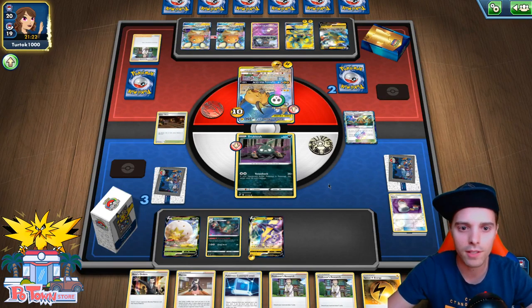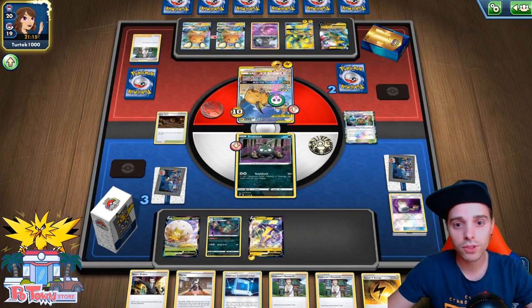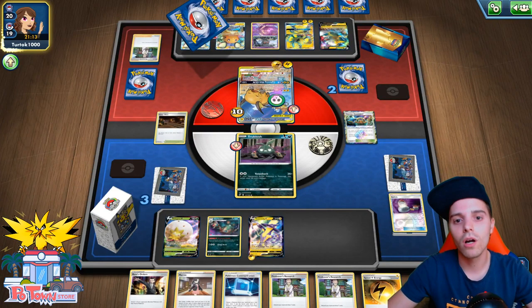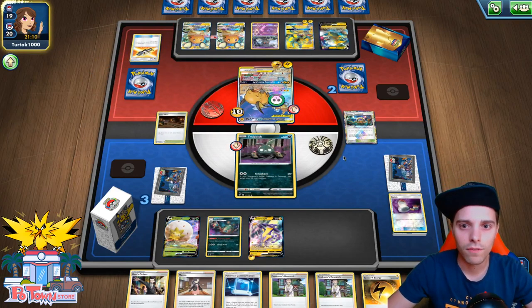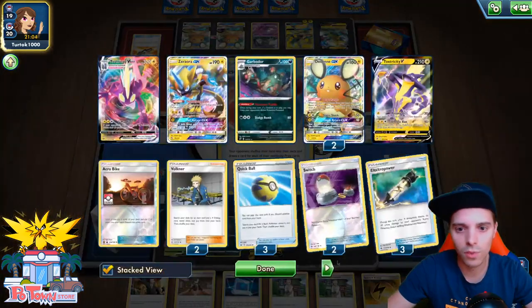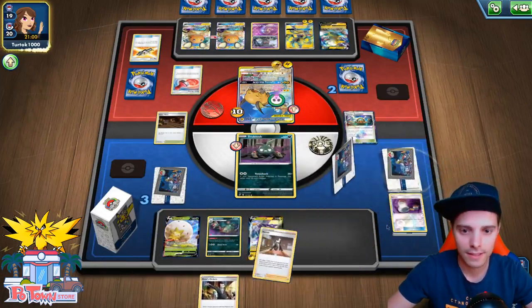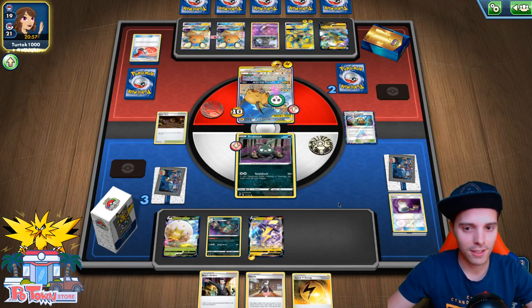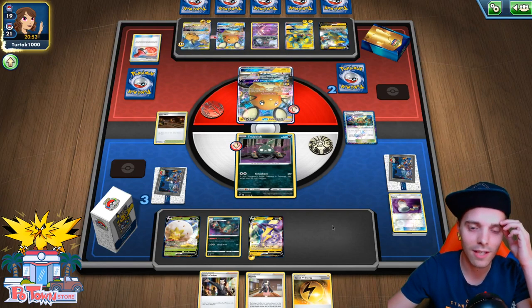He can't go for Full Voltage GX — he already used his GX move — so it's a very, very close game again. Lightning Power in this video! We can go after it with Boss's Orders, and we still have one Boss's Orders. That's the only one we have, so if this guy stays in the active position it's good. If he retreats, it will be a little bit more difficult. He can paralyze us as well. Two Switches right here — Stamp! Oof! Marnie and Speed Lightning Energy — okay, that's scary. Is he gonna knock us out?